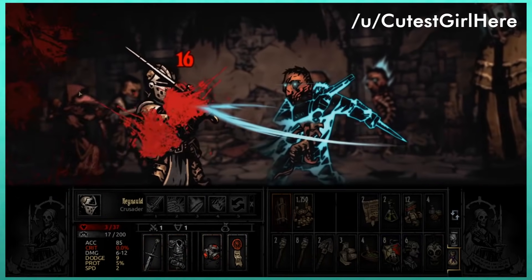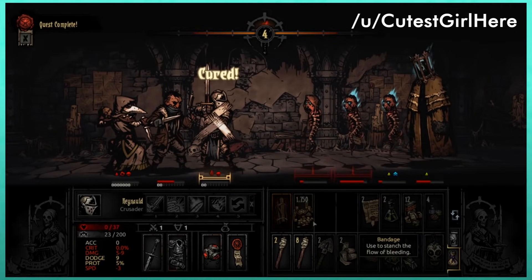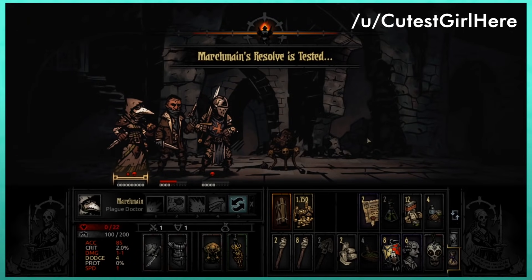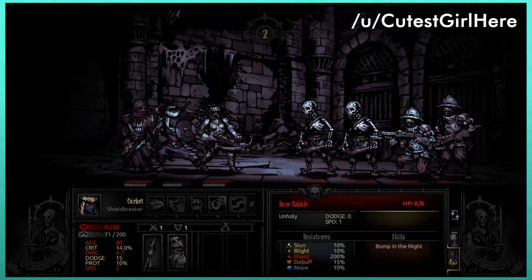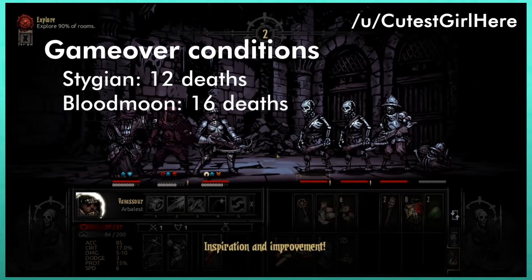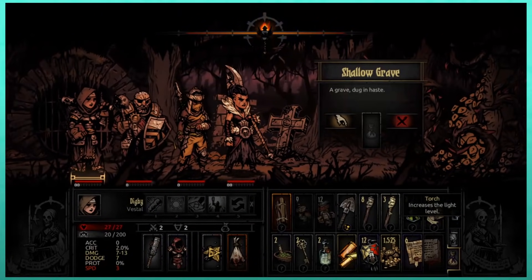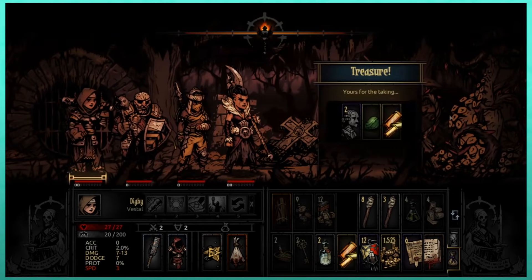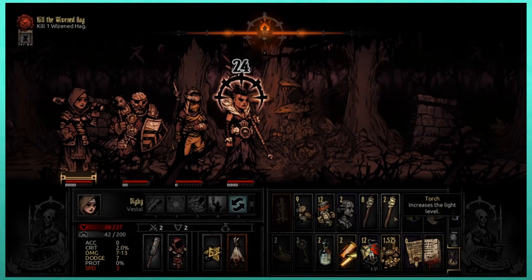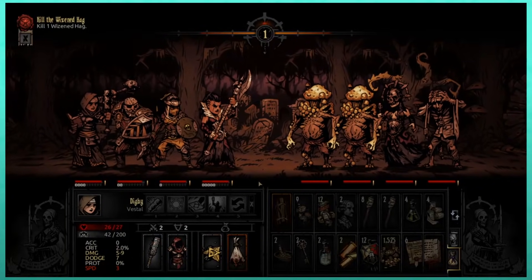Don't stand around waiting for your heroes to get wiped — the retreat option is almost always available. Even when badly injured, it's always better to let your heroes live to fight another day. There is a small chance for a retreat to fail, but your chance of retreating increases with every failed attempt. Keep in mind that on Stygian difficulty you can get a game over by allowing 12 heroes to die, and Blood Moon raises that to 16. Think of dungeons as a marathon and battles as a sprint — it is not sustainable to suffer massive damage and stress in every battle. Stun and kill enemies whenever you can, prioritizing those that have a remaining action.